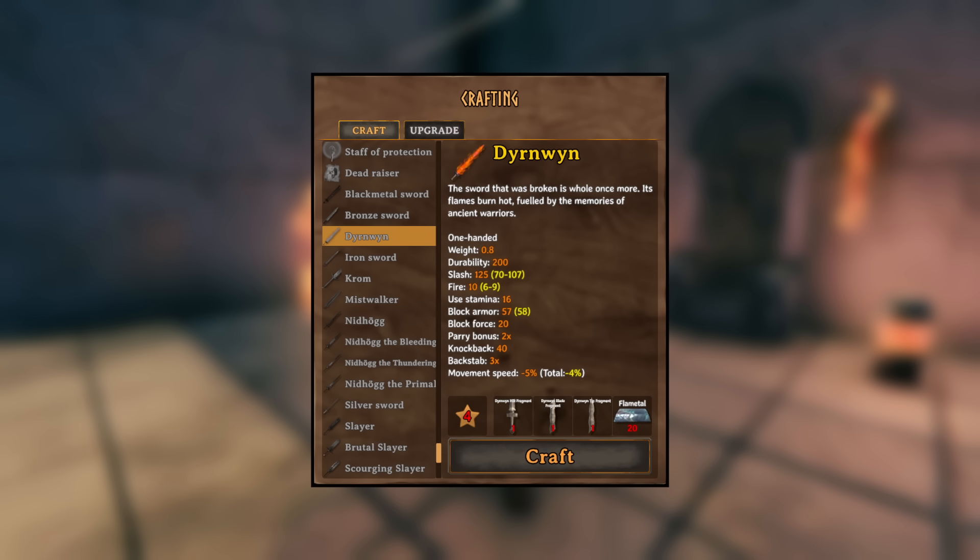That sword is called the Dernwyn — I'm probably not quite pronouncing that right, but you can see its name on the screen. Let's quickly go over its stats.